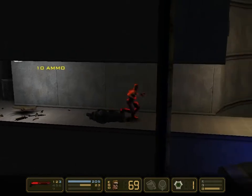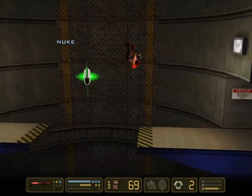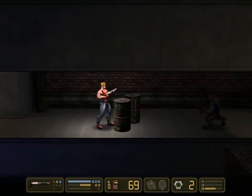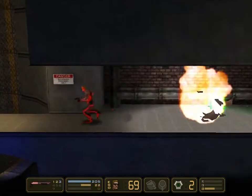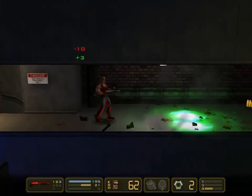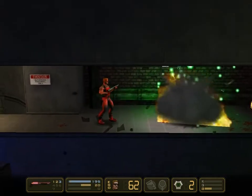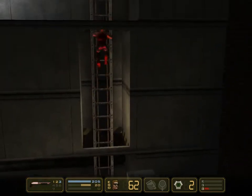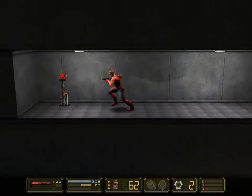I forgot to explain the double damage — it's pretty self-explanatory. The nice feature, though, is if you look at the lower right-hand corner, it actually shows you how long you have on that particular power-up. There's a J, F, and D. J is for jetpack, F is for force field, which we'll be seeing later on a later mission, and D is for double damage.